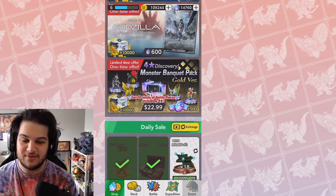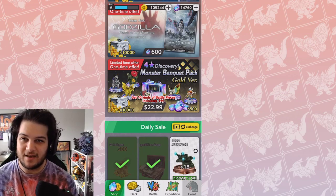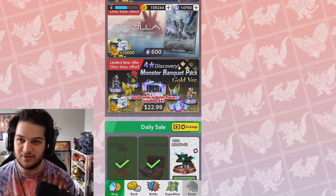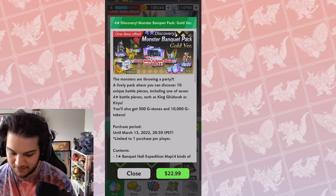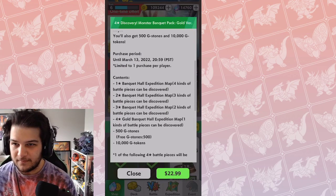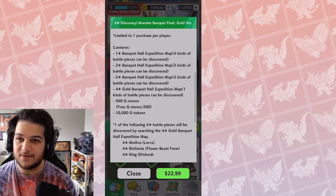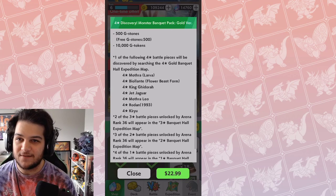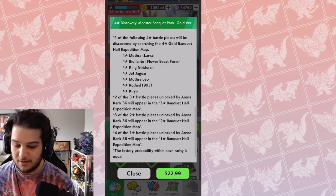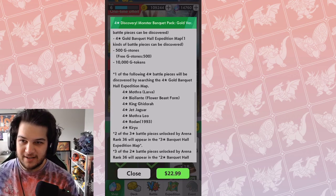Now, this is the one I want to talk about — I do not like this offer. You pay $23 US for 500 gems, where we already have a bundle that's very similar for $22 that gives you 3,000-some gems and 10,000 coins. Let's look at what this offers. You have until March 13th to get it. You get the Banquet Hall Expedition map with four kinds of battle pieces — 1-star, 2-star, 3-star, or 4-star — plus 500 G stones and 10,000 G tokens. One of the following 4-star battle pieces is discovered by searching the 4-star gold Banquet Hall Expedition, so I am thinking you are guaranteed one of the 4-stars. But look at the list.